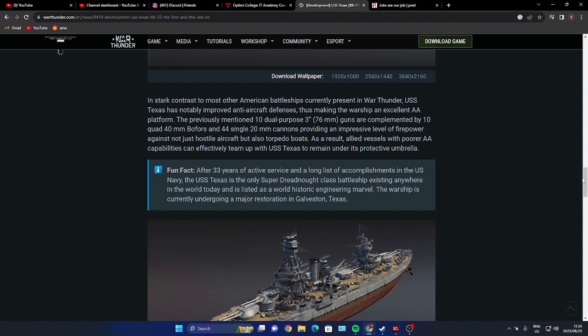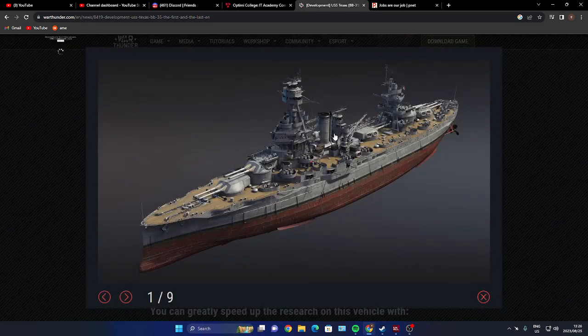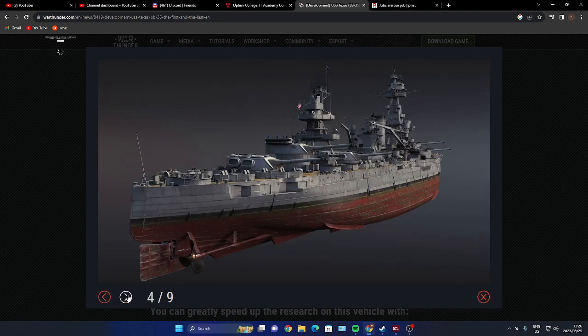As a result, allied vessels with poor AA capacity can effectively team up with the USS Texas and remain under its protection umbrella — and that is very true. Fun fact: after 33 years of active service, the USS Texas is the only super-dreadnought class battleship existing anywhere in the world today. It's listed as a world heritage engineering marvel and is currently undergoing a major restoration. I believe the USS Texas is also the ship that appeared in the movie Battleships.